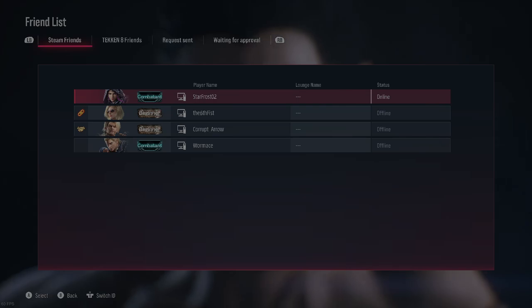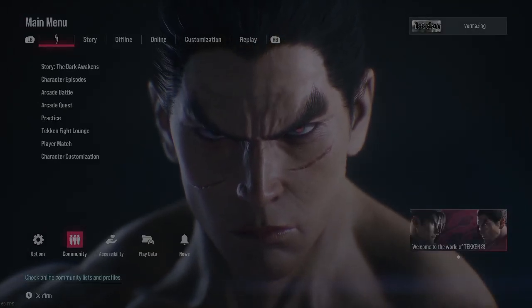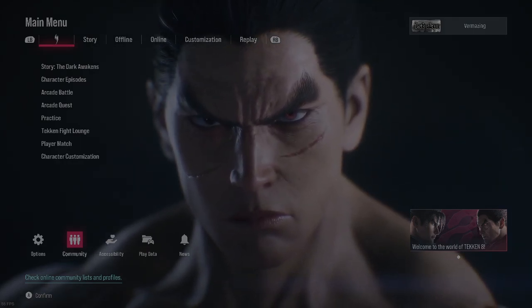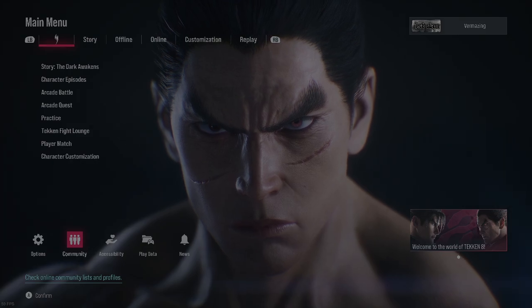Before, this was empty — it just said 'cannot access' or whatever. So what you have to do is go into your Steam settings. If you cannot see your friends list, you have to go into your Steam settings and go to Privacy.